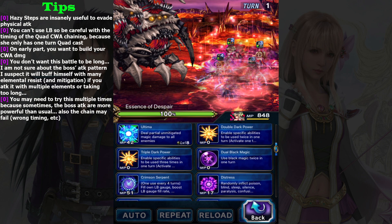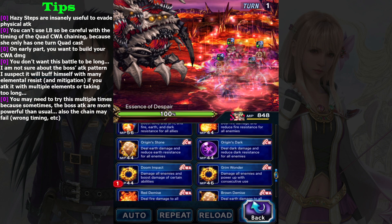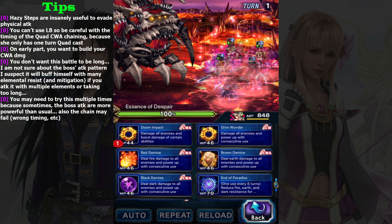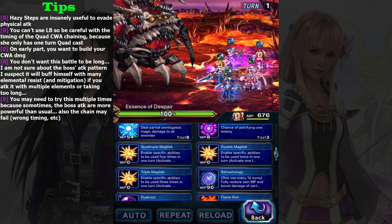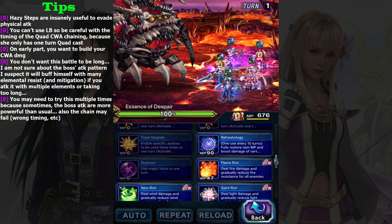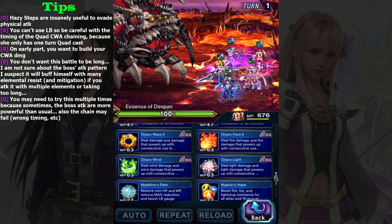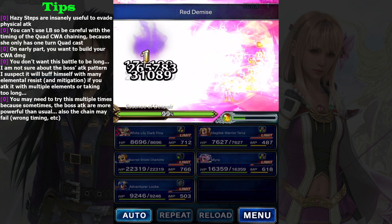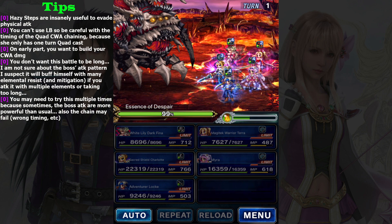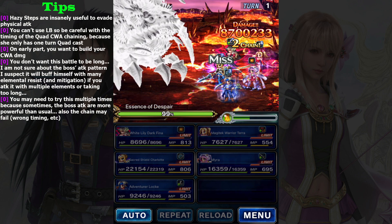For White Lily Dark Vina, use Triple Dark Power and Doom Impact. Doom Impact will increase your damage through Red Demise. I use the fire element because Magic Tech Terra also has fire element, so they'll do an elemental chain. Red Demise is really important to use early because it's a stacking ability. For Magic Tech Terra, don't use Quadruple Magic Tech - her Chaos Flare 2 will chain perfectly if you use a Quadruple chain, but if you do use Quadruple chain the chaining will get messed up.